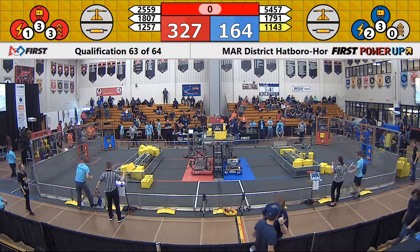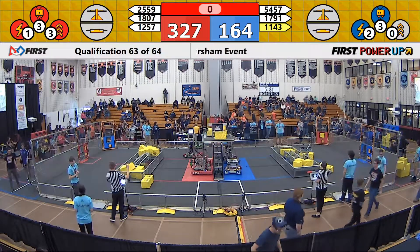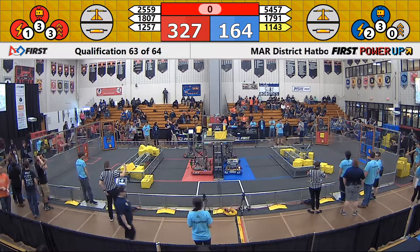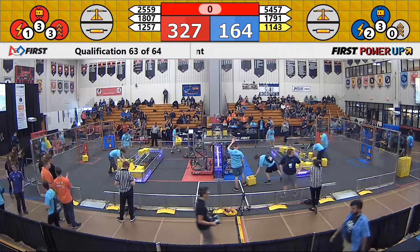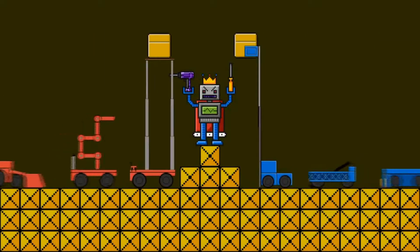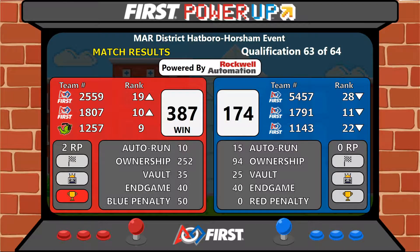One match to go here in qualifications. We will get you the score of this match in just a moment. The Red Alliance takes that match by a score of 387-174. That win for the Red Alliance pulls 18-07 up into 10th and 25-59 into 19th. All Blue Alliance members dropped a little bit in rank in that last match. Last match of the day coming up.